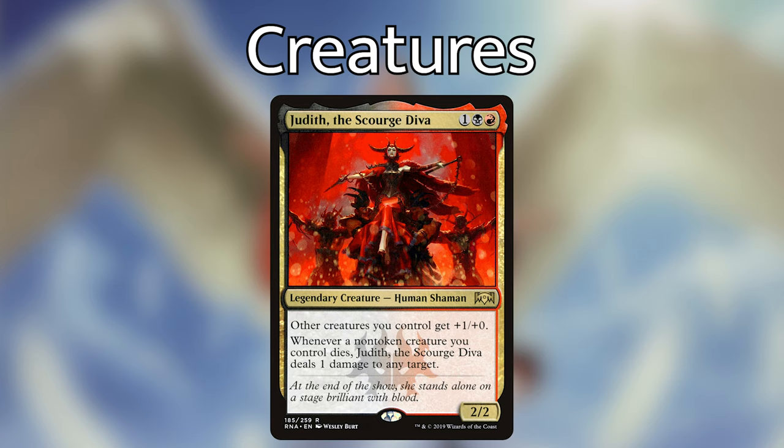Dusk // Dawn — I want to spend a little time on this one. It's two white, white for a sorcery that destroys all creatures with power three or greater, with an aftermath that returns all creature cards with power two or less from your graveyard to your hand. One of the creatures I took out was Magus of the Disc, and these are both board wipes — but I like Dusk better because Magus of the Disc hits us very hard too. I'd rather have board wipes that benefit us, like Kindred Dominance and Dusk.